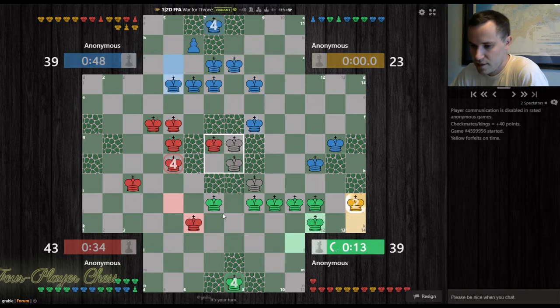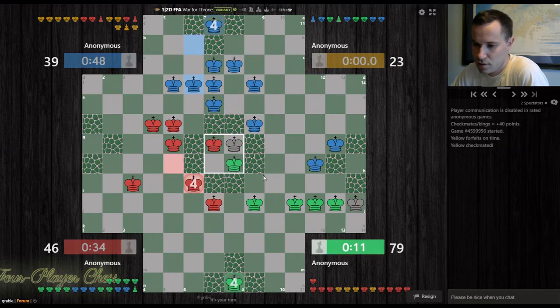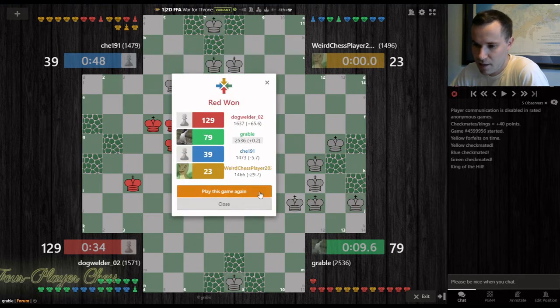Blue and I are going to work together to stop red, so I'm not worried about this. Here is what I do next. Now red here, blue here, I'm going here. Come on, blue — can't expect me to do all the heavy lifting. There's nothing that blue can do now. So it's second place for us. Well played by red. I'm glad I got that checkmate.